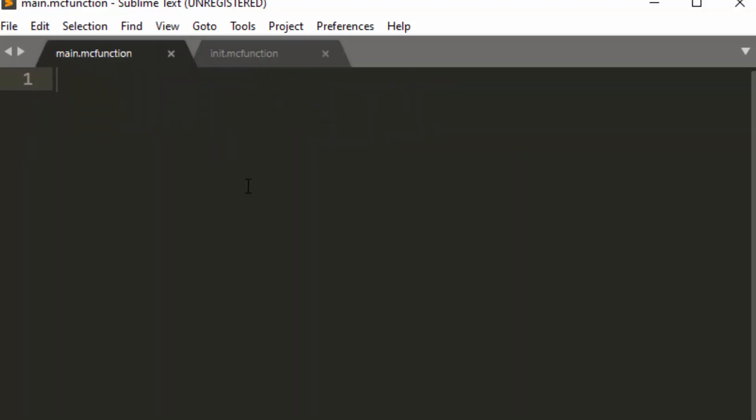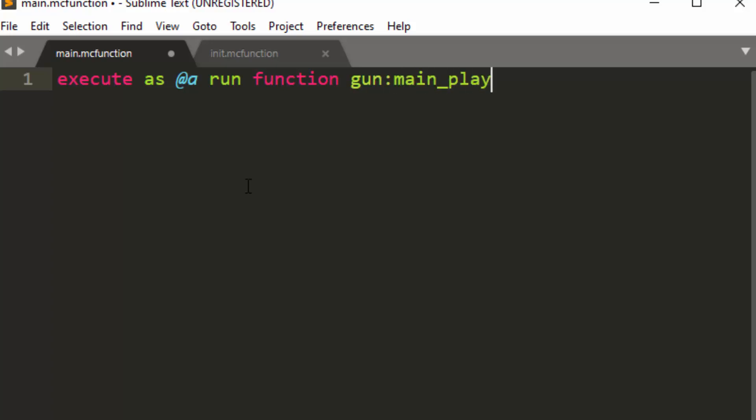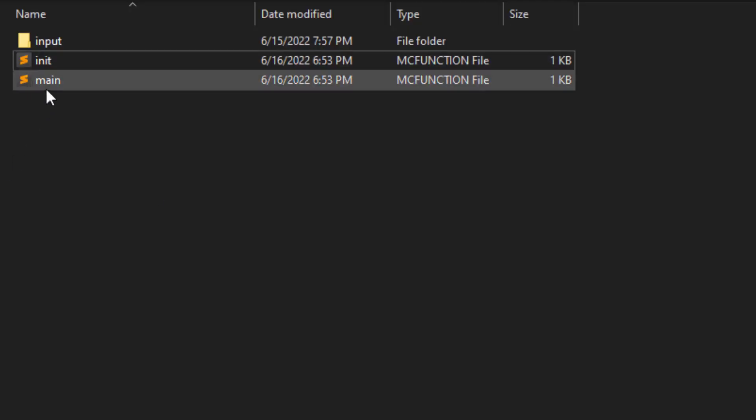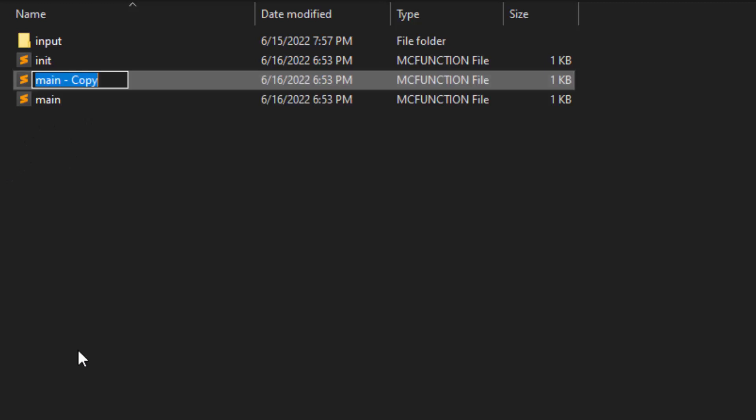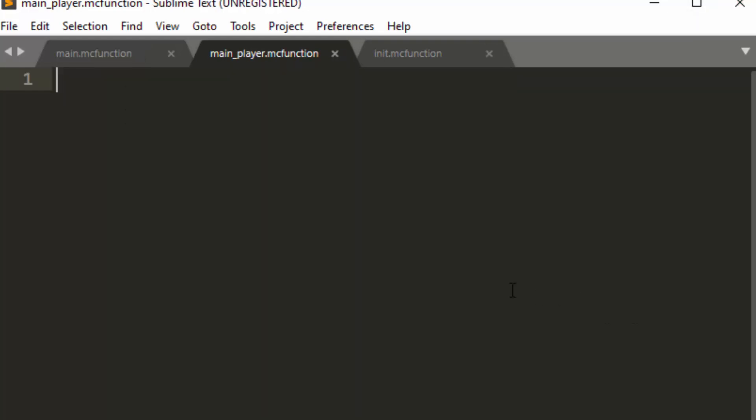We're going to do execute as at-a and run function gun colon main underscore player. This is a main ticking function that runs for all players. The point of this is so I can use at-S anytime I have a specific player, so you don't get any multiplayer issues mixed up. It will handle each of these functions separately for separate players.